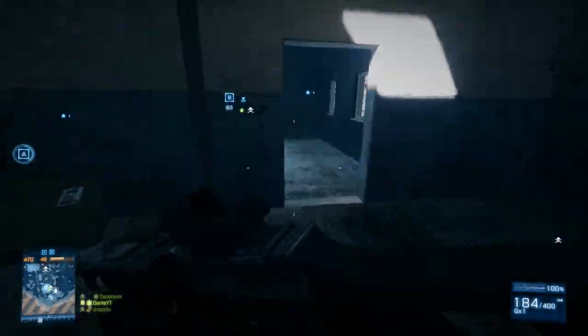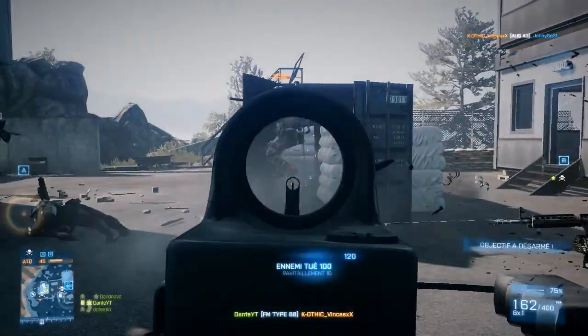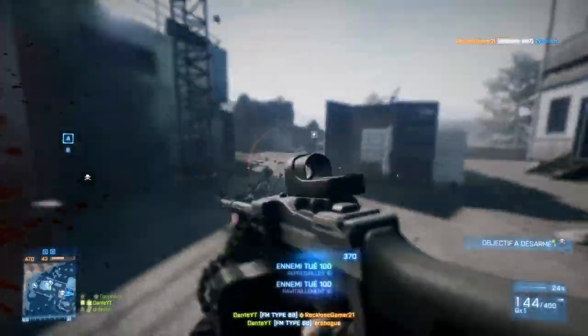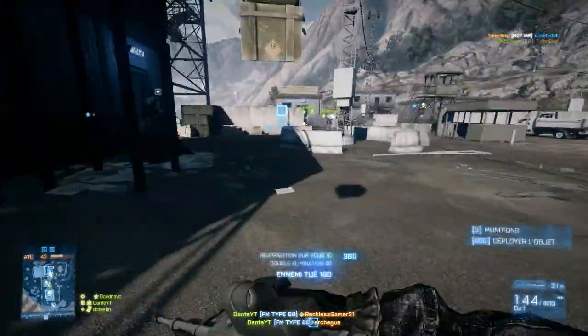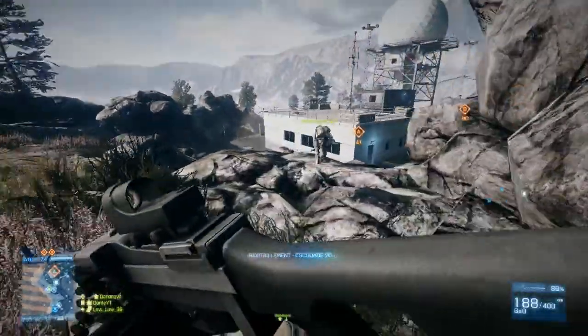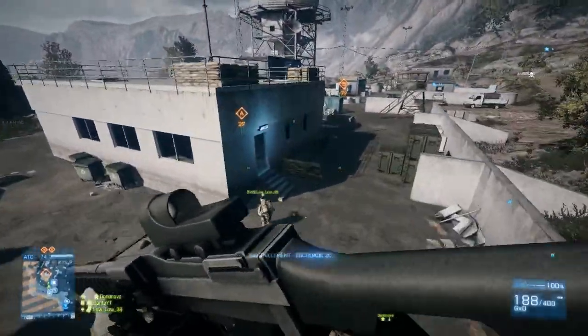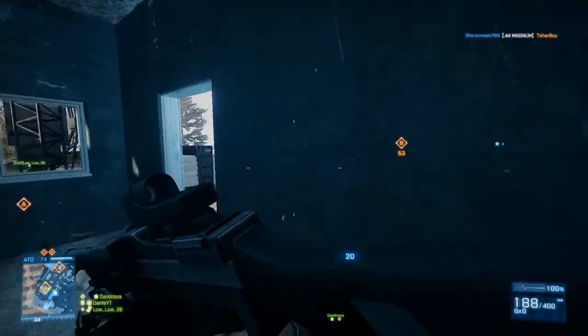Dans ce pack, vous avez aussi les fléchettes pour le DO12, qui est un type de munitions, et le cache-flamme, qui sert à cacher la flamme. C'est des trucs qu'on débloque en faisant des kills, c'est pas qu'en ayant le pack que vous les aurez, contrairement à cette arme. Ça c'était au début du jeu, donc après peut-être que ça a changé, peut-être qu'ils l'ont foutu dans une mise à jour, vous verrez bien.